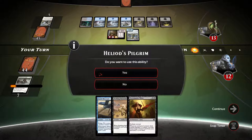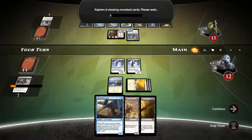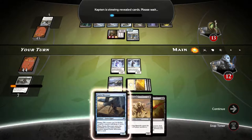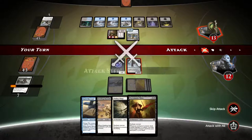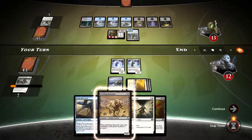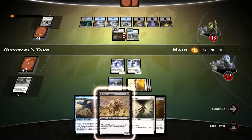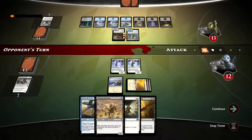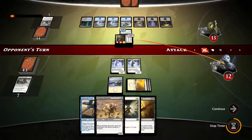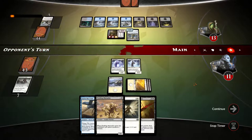We've got flashback marauder. Let's get heliots pilgrim out first and get the flying with nimbus wings. I don't really feel like sacrificing heliots pilgrim just yet. I want to draw into just one island, play fairy miscreant, then play flashback marauder and sacrifice fairy miscreant. Skip the attack and maybe make the flashback marauder into a flying necromantic thirst creature. Currently 13 versus 12.